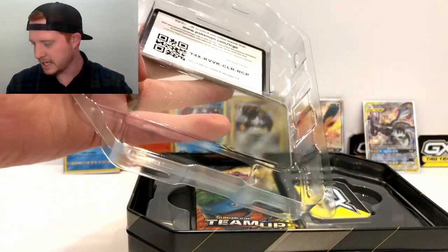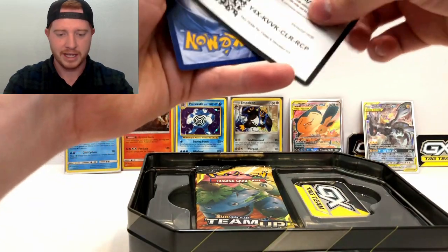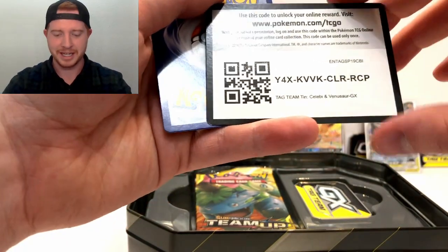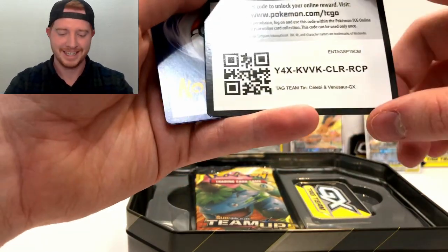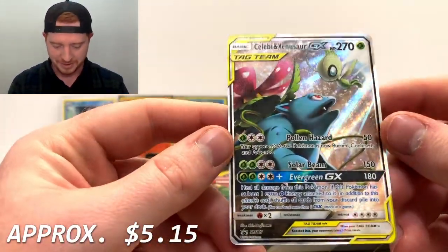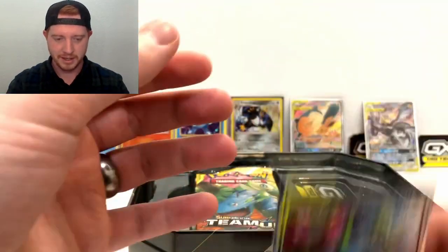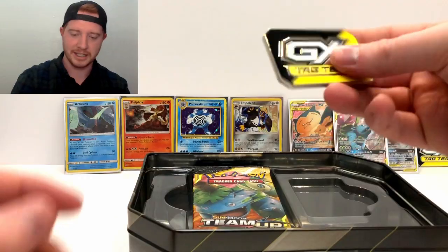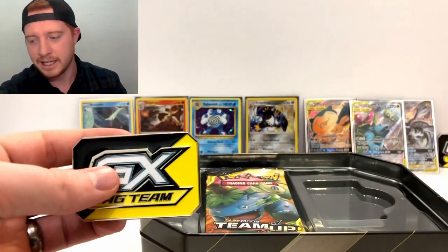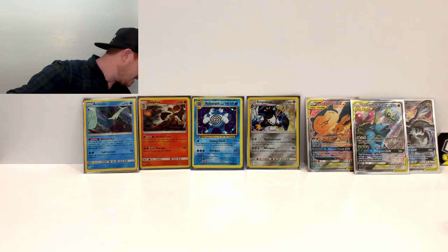Have you guys pulled any rainbow rares or hyper rares? Let me know, I'd love to go watch. If you pull one at home in your own collection, share the pictures with me on Instagram - it's just 'The Broke Nerd.' Our best pulls so far have been these promos - the Celebi with shining light teaming up with Venusaur is awesome. And here's another one of those solid metal tag team markers - pretty dense, I'm digging it.